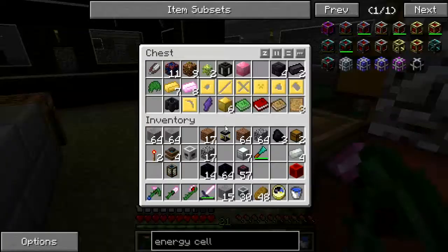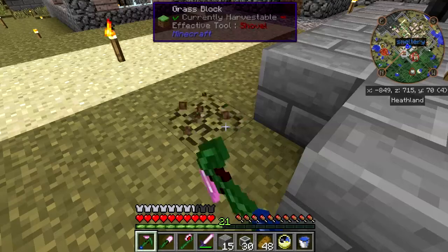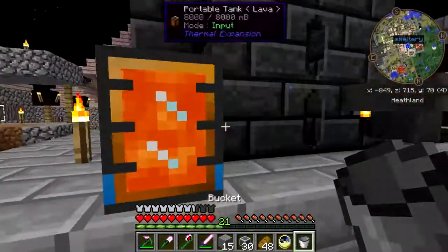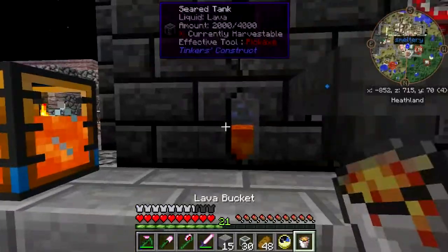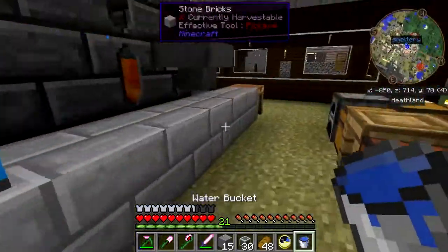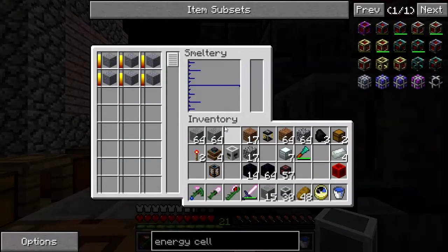I thought I had a bucket over here. We'll just do this — drop the water, move a couple of buckets of lava. That should give me a dozen lead, which will be more than enough.